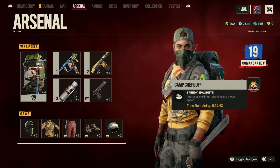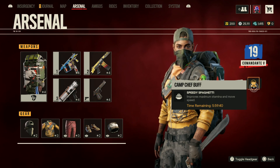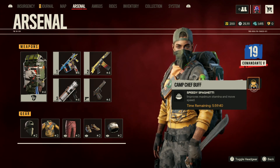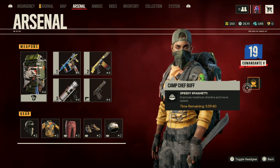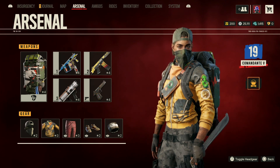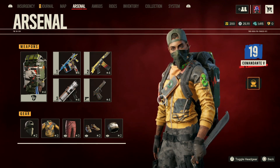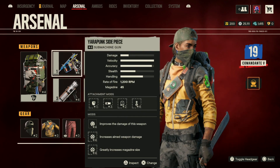We also have the Camp Chef buff, which is Speeding Spaghetti — this improves maximum stamina and increases our movement speed as well. With all those buffs, I'm pretty sure this is the fastest you could go when it comes to buffing yourself up. I don't think there's anything else in the game that can help you go any faster.